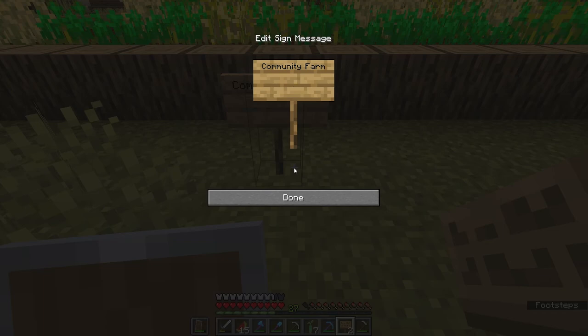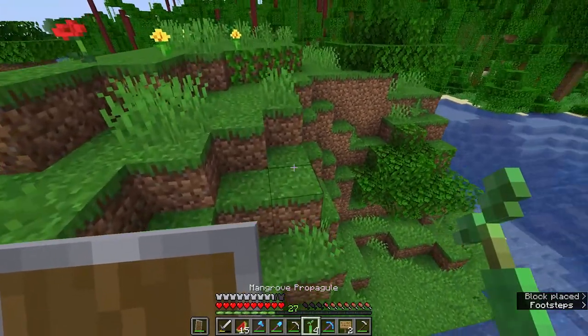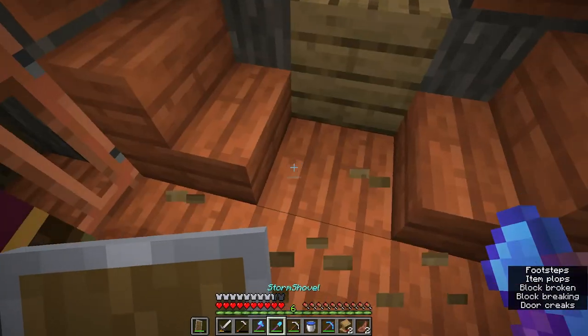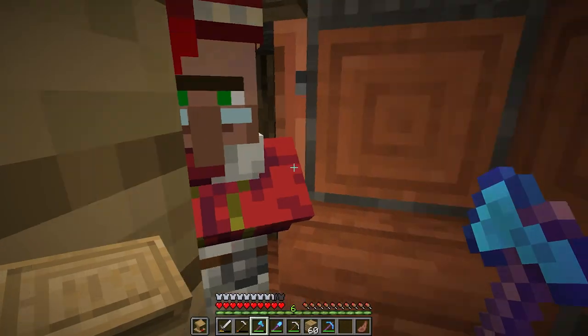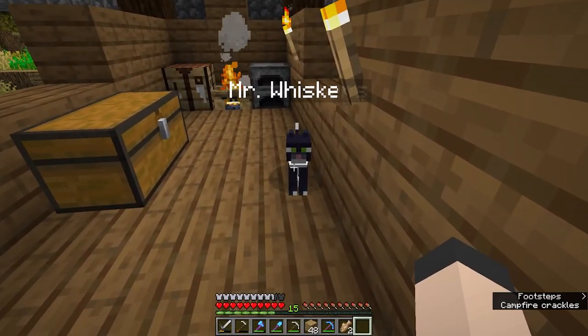Later I learned I wasn't allowed to base at the community village, so I applied a small sign to the farm, took down the mangrove trees and planted them at Jake's Bay. I proceeded to get Thorns 3 on a villager — I tried and tried and then got it at a really good price. I built a lava farm and got a cat. His name is Mr. Whiskers. He and I are best friends.